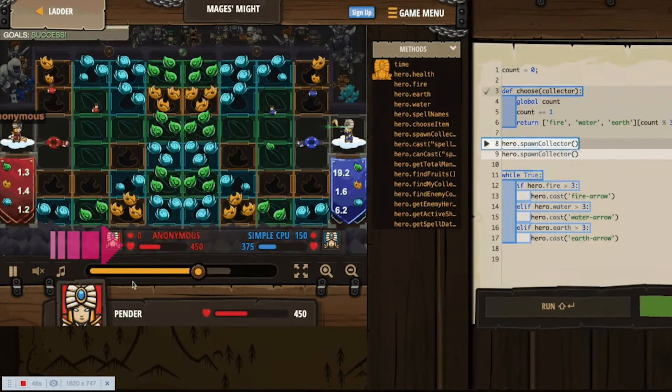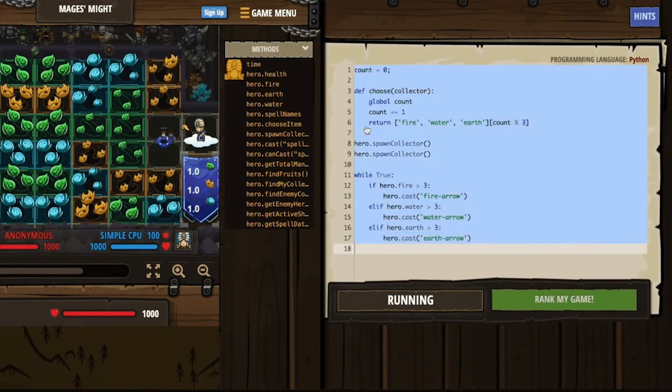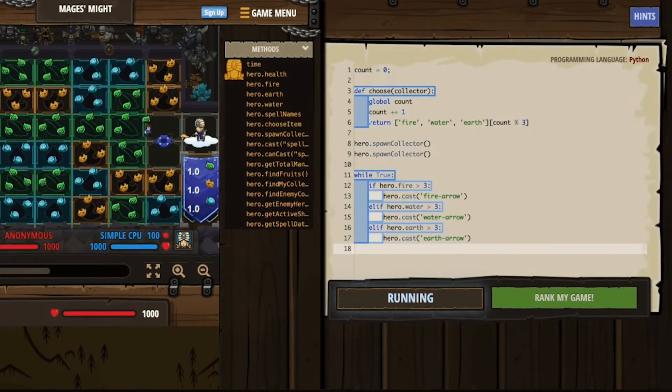Health bar — yes, it's pretty important to stay upright in battle. If you're stuck, the Hints button can help. You can also reload the code to just wipe everything clean and start from the beginning.